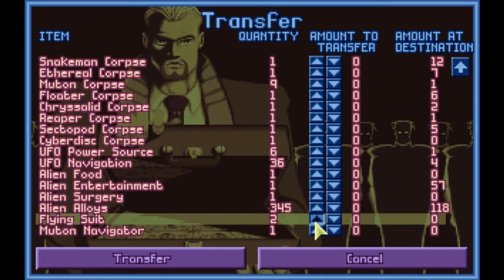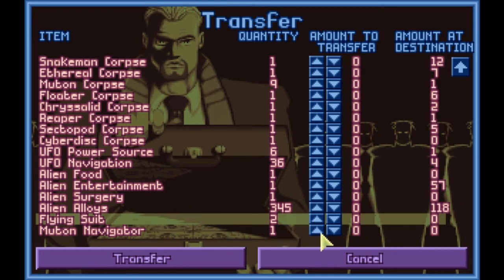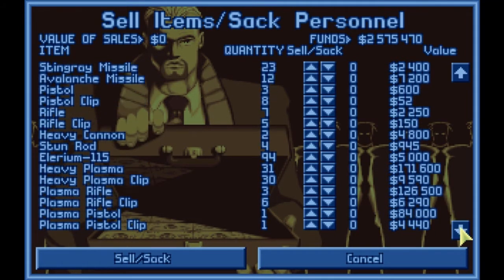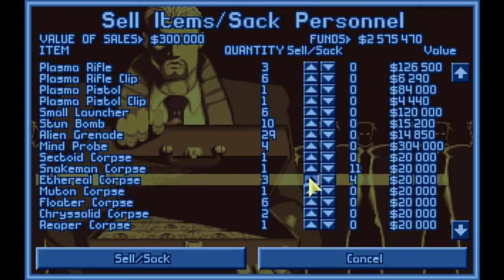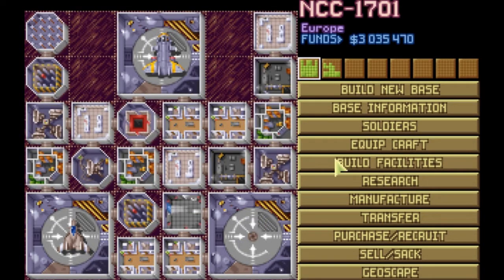Wait — not enough storage space. Does that mean the other base doesn't have any room for two more flying suits? That's right, yep. Got to build some more general stores, or we sell stuff. Probably haven't sold stuff in a while. What don't we need? A bunch of corpses — we do not need Snakemen corpses, or Ethereal corpses, or Floater corpses, or Chrysalid corpses. Sell that. Then we should be able to transfer now.